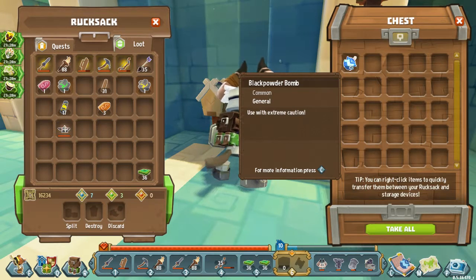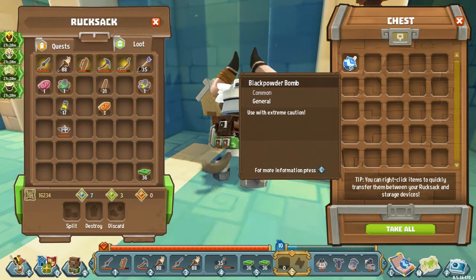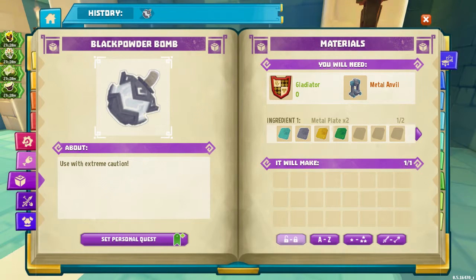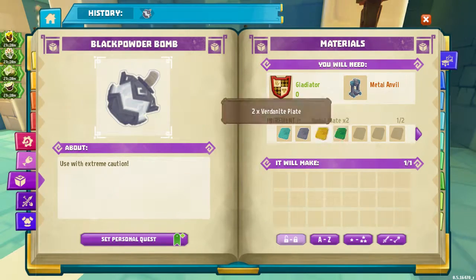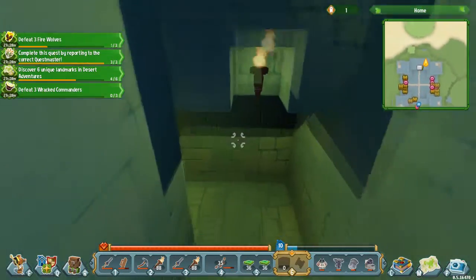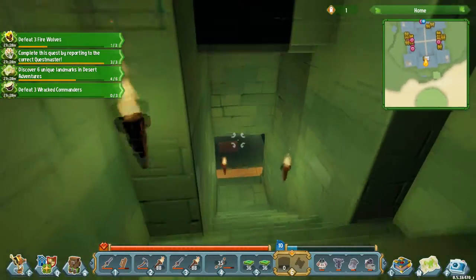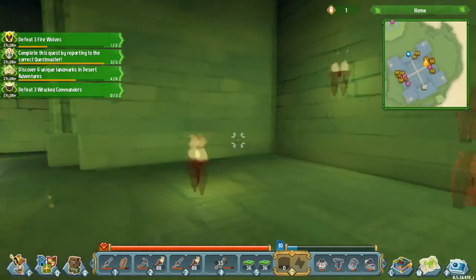I almost forgot — I got these before last episode was recorded and totally forgot about them. I don't know what these do; all it tells me is to use them with extreme caution. I will need Gladiator Rank 0 and a Metal Anvil in order to craft these. They sound very interesting, but we'll have to take a look at those at another point.